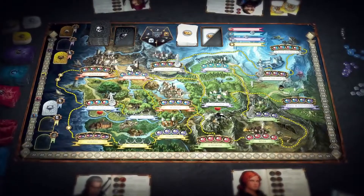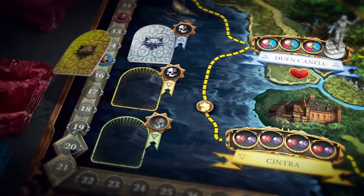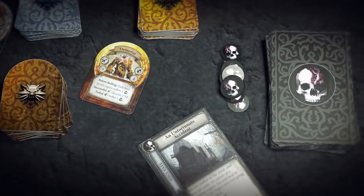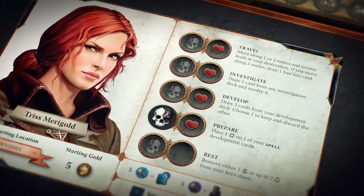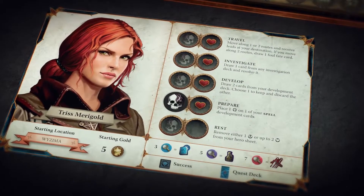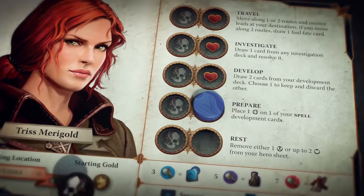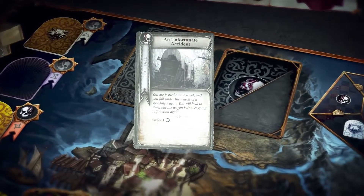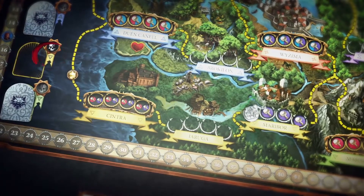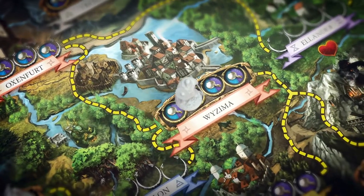After a player resolves his two actions, he checks the obstacle zones on the side of the board to see if there are any obstacles in his region. If there is an obstacle in his region, he must deal with it. Along their journey, heroes will encounter various obstacles. One of them is Foul Fate. Foul Fate tokens can appear on hero sheets as well as in obstacle zones. While occupying a Foul Fate space on a hero sheet, the token affects the adjacent action space to the right. If a hero performs that action, he discards the token and resolves one Foul Fate card. Foul Fate tokens in an obstacle zone affect the corresponding region, so if there is a Foul Fate token in his region at the end of his turn, the player must resolve one Foul Fate card. He must also resolve a Foul Fate card if he moves along two routes.